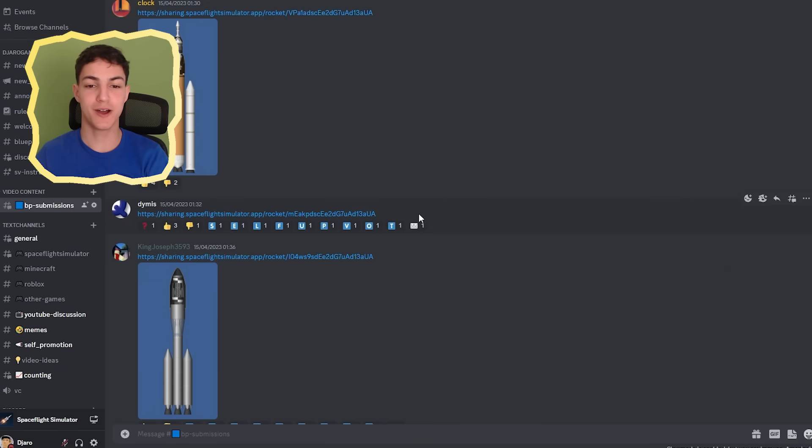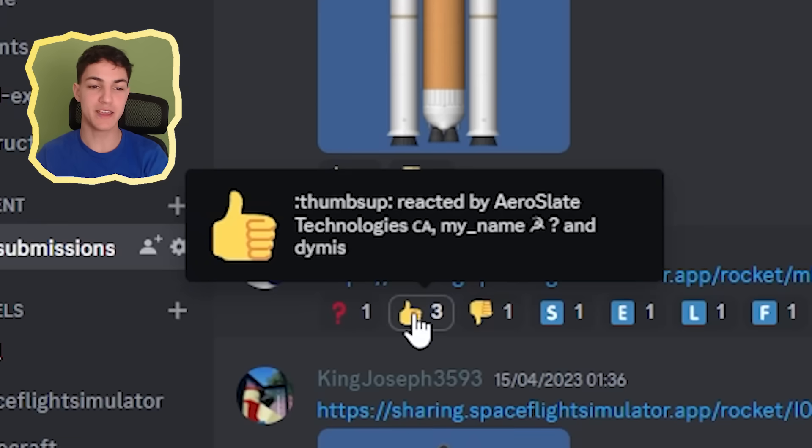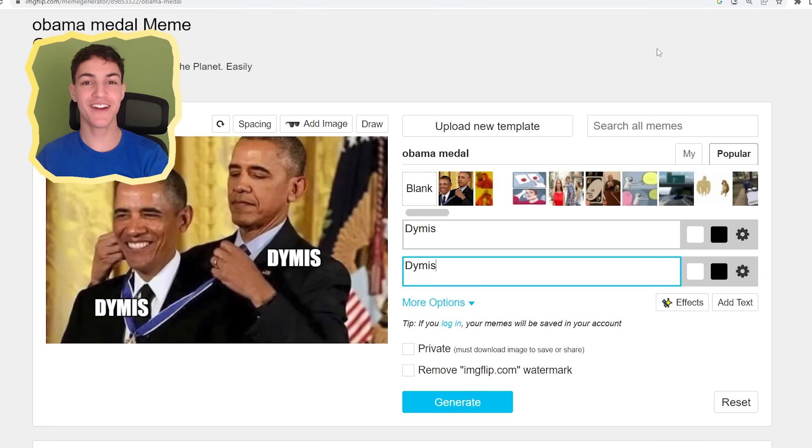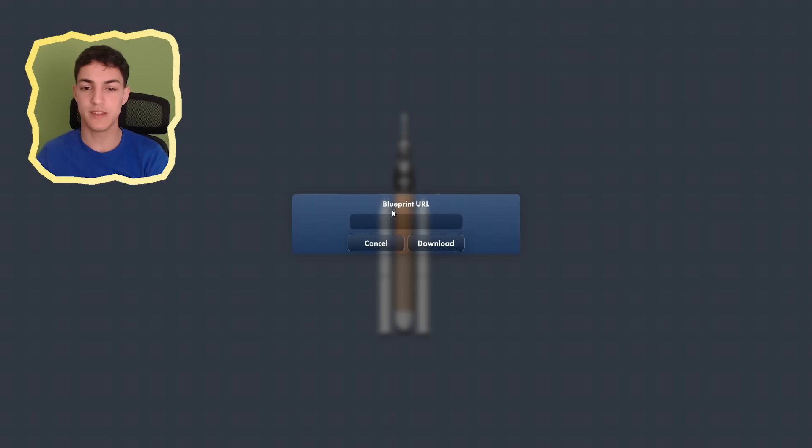Next up we have a rocket by Dymus. Wait, what are these reactions? Self upvote — did he upvote his own rocket? Thumbs up, reacted by Dymus. He gave his own rocket a thumbs up! It's exactly like this. Dymus, metal, Dymus. Download blueprints.